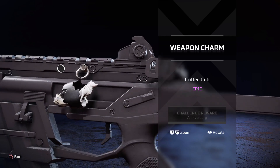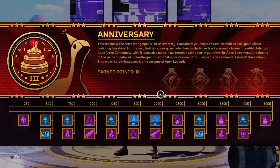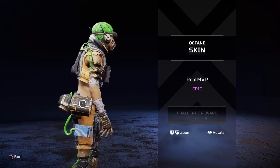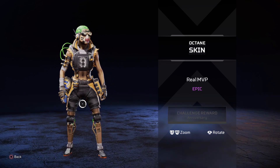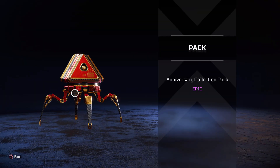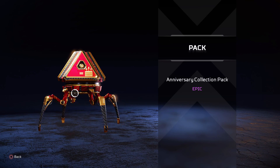Down here we're going to get another weapon charm - looks like maybe a wolf. After that another blue apex pack, so you're going to get a total of five apex packs in here plus the other two packs. Then down here we're going to get an Octane skin, also purple. Zooming in on that one - I really like what they're doing with these purple skins, the detail is great. Some of them just look really boring so it's good to see quality like this.